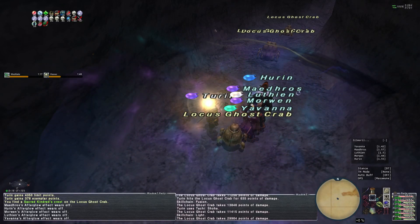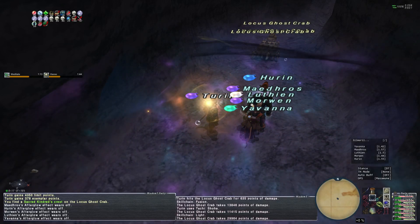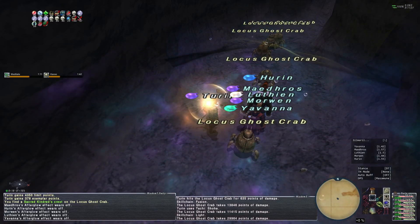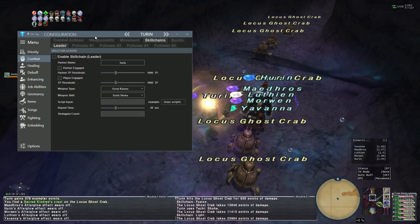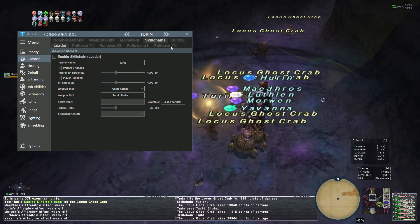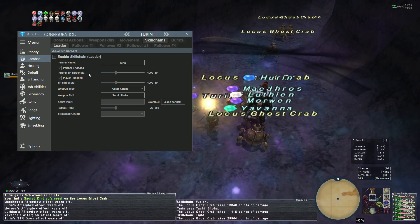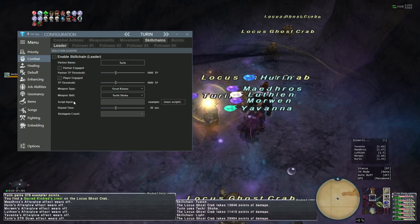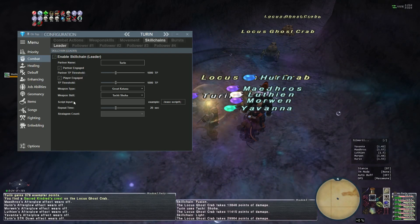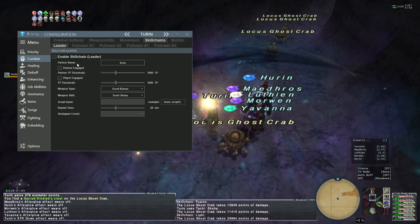Starting off with the easiest and most straightforward: I'll be doing the five-step with my Samurai. Under combat, if you go to skill chains, you'll see a bunch of tabs. You will have a leader and then four followers. The leader is different because there are certain criteria you can set.